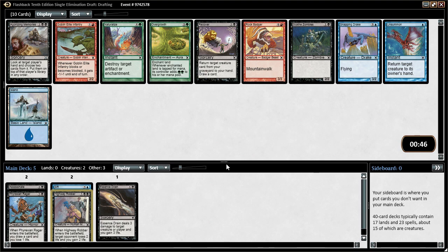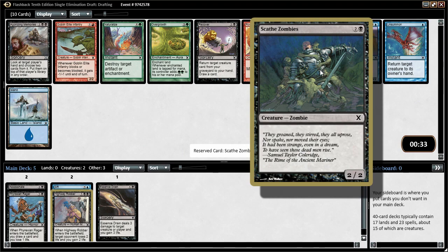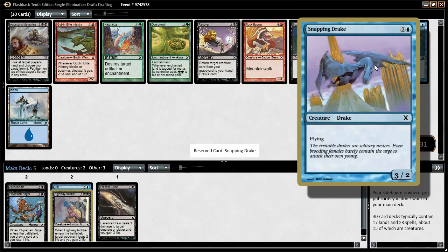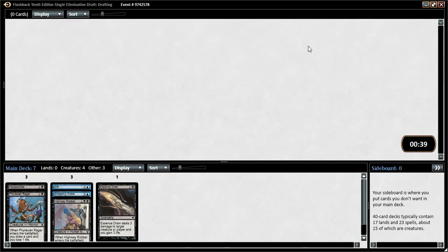Now we're kind of being rewarded for being in blue. Agonizing Memories — look at target player's hand, choose 2 cards, put them on top of their library in any order. Not super good. Skeleton Zombies are a little below the curve, but Snapping Drake is very solid. Another Phyrexian Rager — sweet. That's an easy pick. I like how our deck's shaping up; we're going to have a full hand.